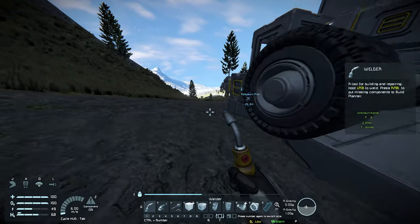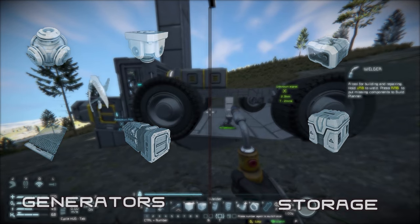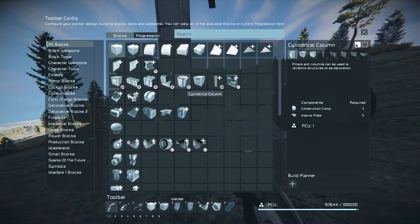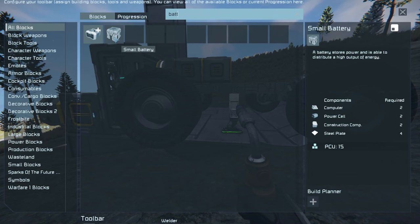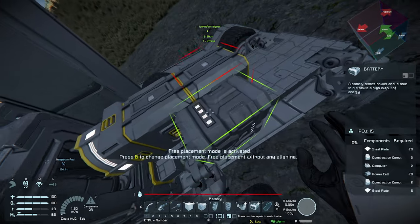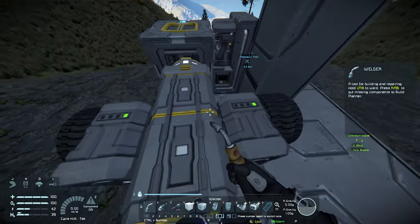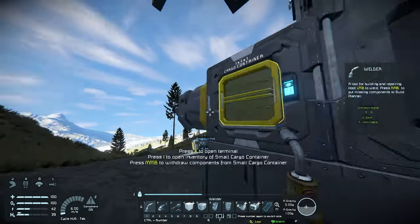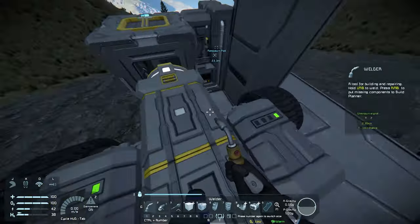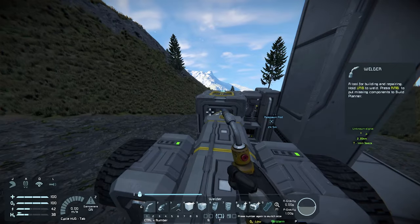Now that we have storage on the rover, we need to think about power. All power blocks in Space Engineers can be split into two categories: power generators and power storage. Press G and search for battery. The only method of storing power in the game is the two batteries — small ship batteries and large ones. I recommend using the large batteries, so I'm going to add two to my build queue for weight balance purposes and place them on the side of my rover. These two batteries will provide more than enough power storage for this vehicle. In order to charge them, we will need to connect to the base, but luckily the batteries start with a little bit of power, so we should be able to use that to position the rover and connect to the connector.